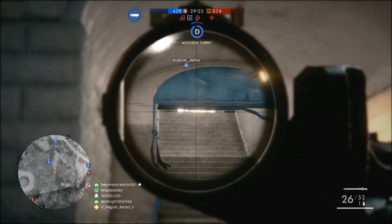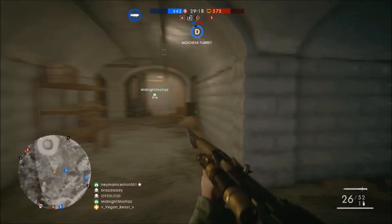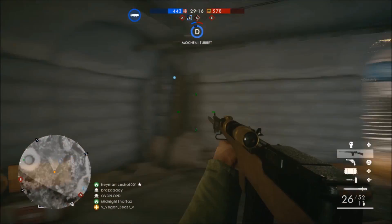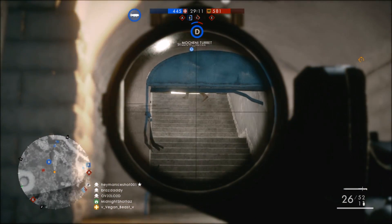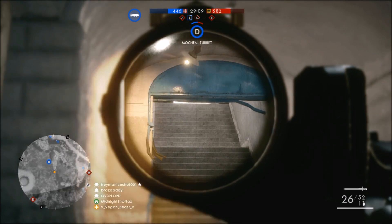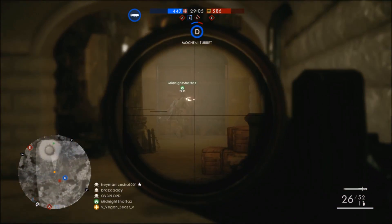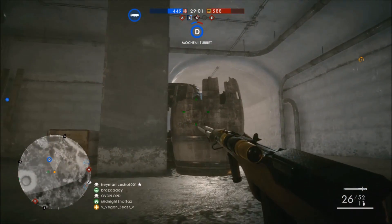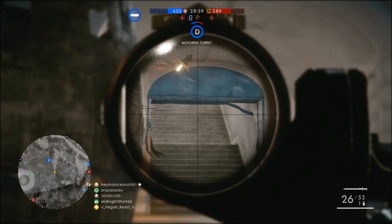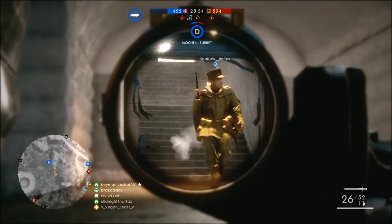So if you guys haven't realized, at the very top you see where the objective is — where it says D — and you can see it's switching between blue and red. That's how you can count how many players are within the area. Right now we have three guys in the area and the enemy only has two, because it's more blue than red. You'll see it switch to more red than blue. That's the way you can count how many enemies are within the area, so you know how many to expect coming through the bunker doors.